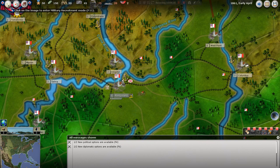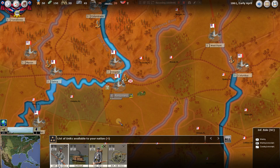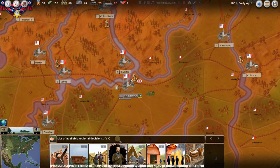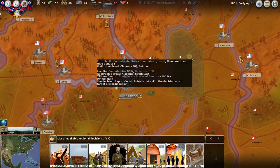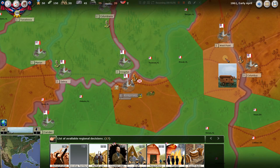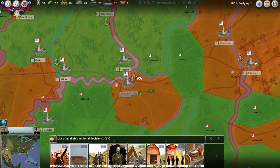Here is the military recruitment screen — not a big deal right now, we'll recruit units soon. Regional decisions: this is like playing cards in a board game. These are like playing cards you have in your deck that you can play in certain regions. As you roll over them, you can see where you can play each card — for instance, 'develop territory.' The map will flash green showing where you could set that card down.